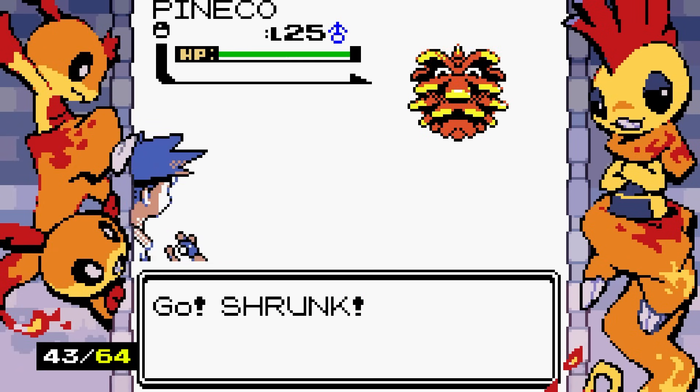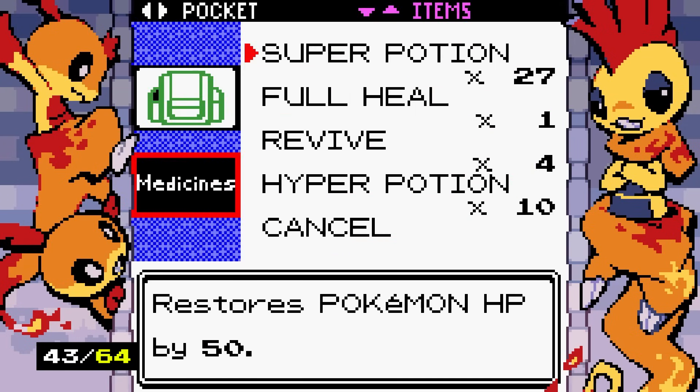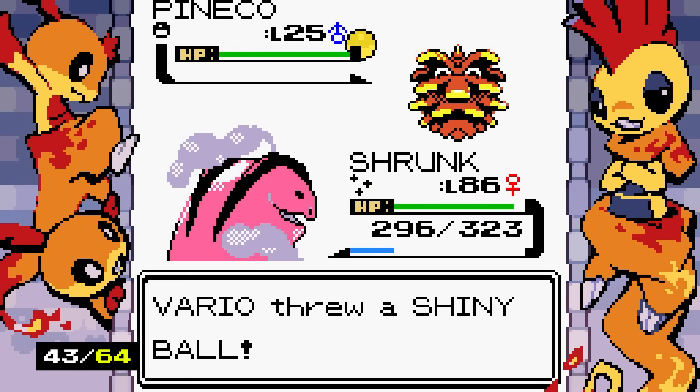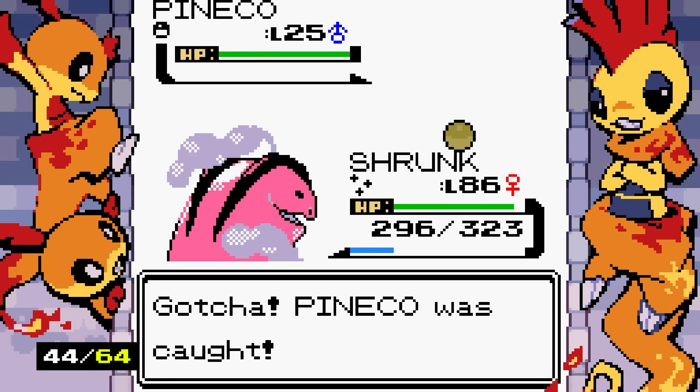Shiny Honchkrow looks absolutely gorgeous. It's so crazy that these sprites are only comprised of four colors — black, white, and just two others — yet they look so much more detailed than that. Another one right away — it comes in waves!